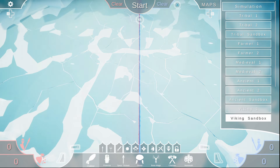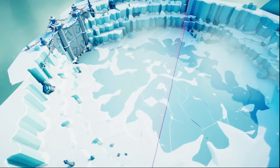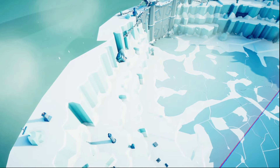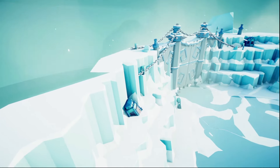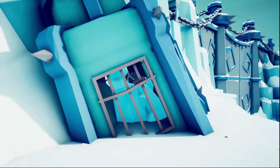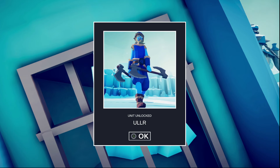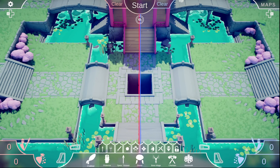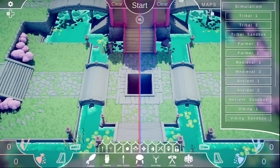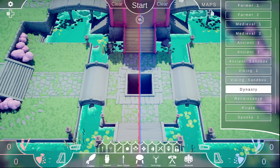Here we are on Viking Sandbox for our next hidden one. Go into free roam. Turn your camera here. Ullr. Now move on to Dynasty. There are like four on this map. Pay attention.